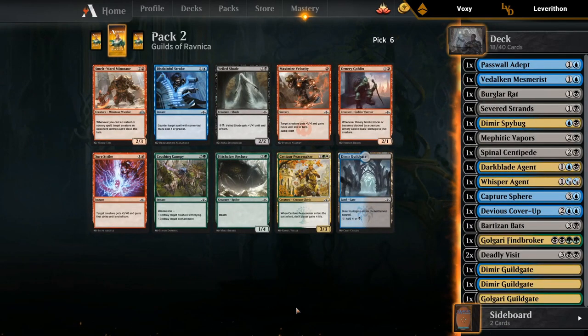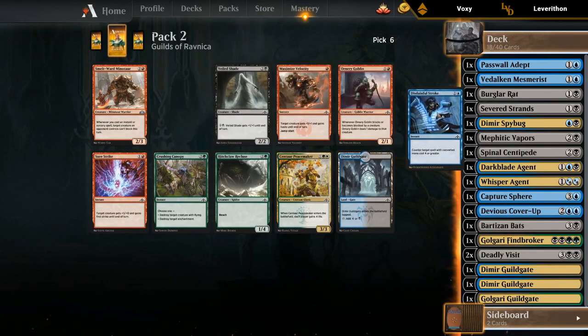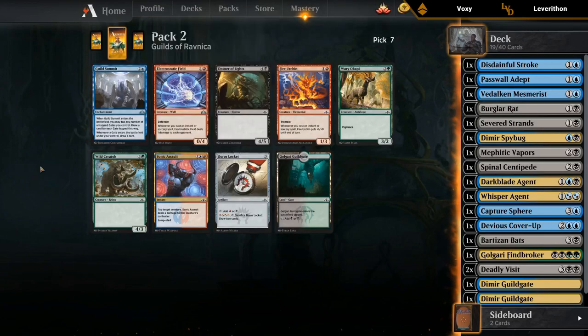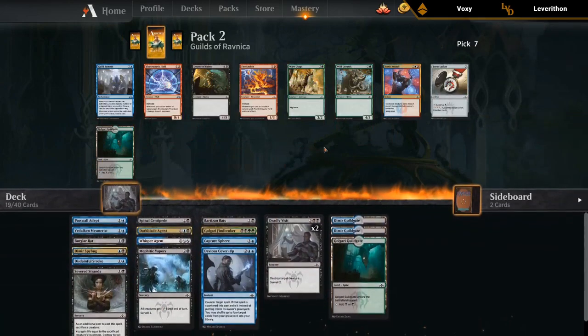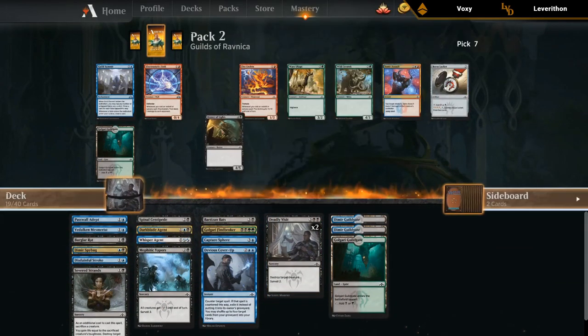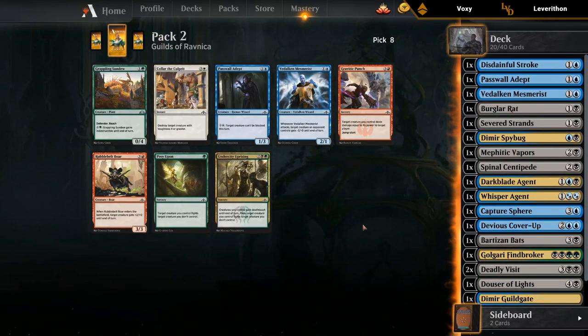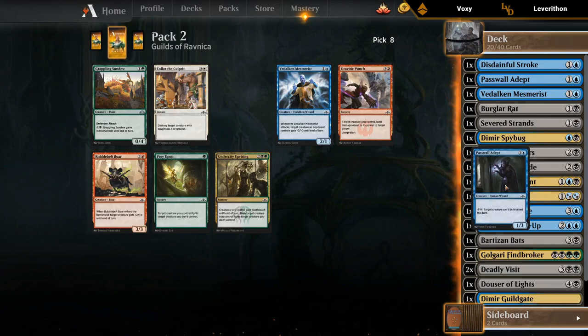Pretty happy to take this Disdainful Stroke now, over a third Gate or Veiled Shade. Veiled Shade is also a card you can sometimes play, but I'm pretty happy with the first Disdainful Stroke. There's one of the few Gate payoffs — Guild Summit — but I'm also a big fan of Douser of Lights. Usually plays a lot better than it looks since five toughness survives a lot of common removal spells, and I don't have much top end. I'll take the Douser. Can take a second Passwall Adept — the second copy is a lot less important than the first, but I don't think I want a second Mesmerist since our deck is shaping up to be more controlling with the added counterspells. And there's no Golgari card I'd take on the only chance we make the switch.